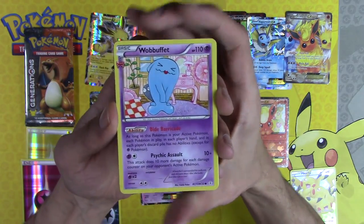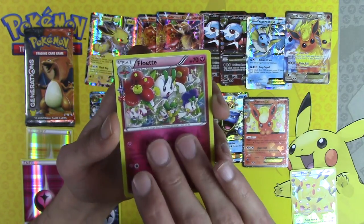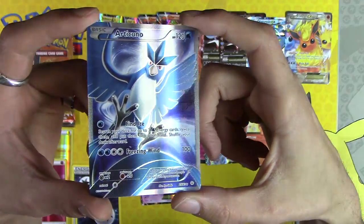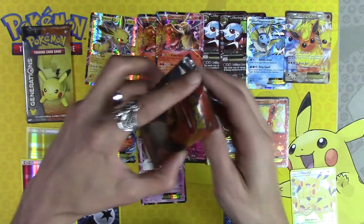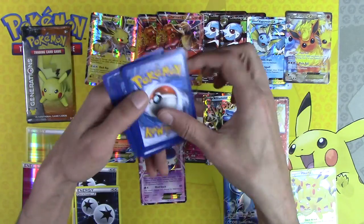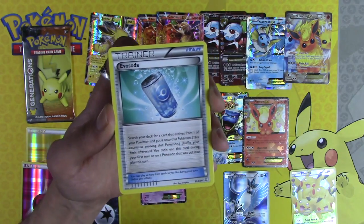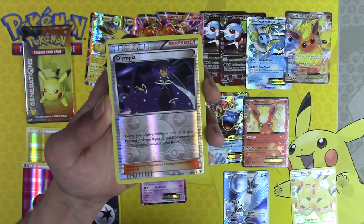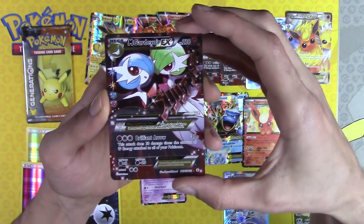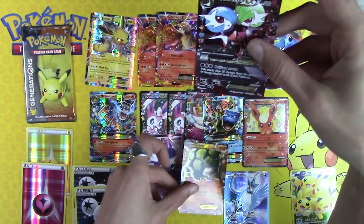Fourteen EXs — do I hear fifteen? Wobbuffet, Maintenance, Machoke, Snorlax, Floette and Articuno full art — not an EX but it's a second full art. You can go down there next to Pikachu. So two full arts, two DCEs, two holo energies, and by ton I mean fourteen EXs. One pack left after this one. Golpin.